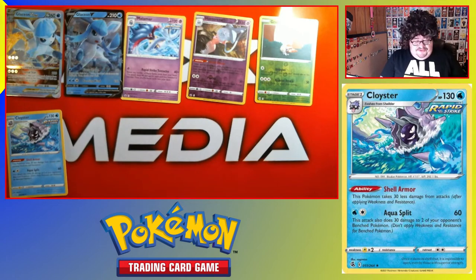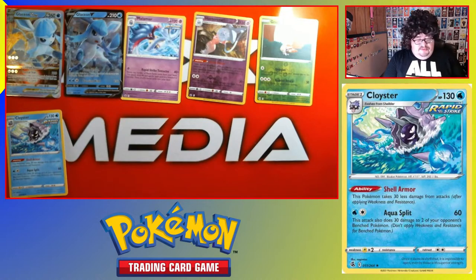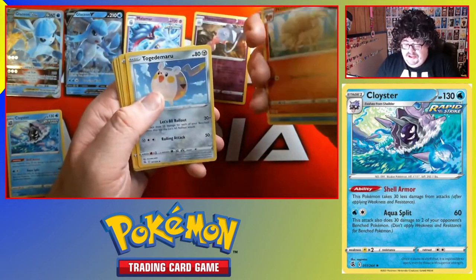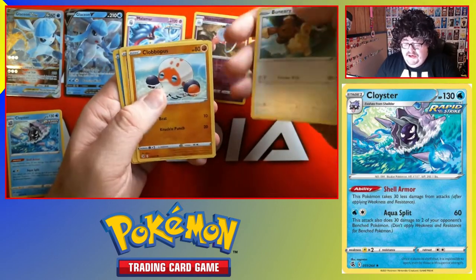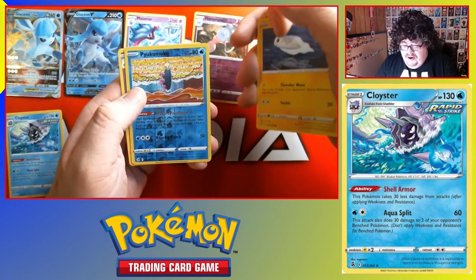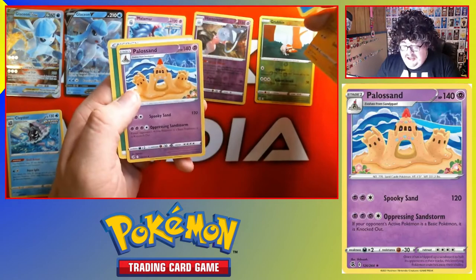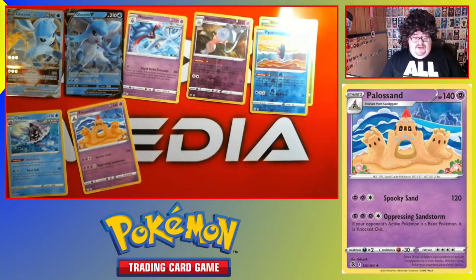Last pack of Fusion Strike. One, two, three — moving to the front so we can see: Frossmoth, Ninetales, Togedemaru, Toxel, Togedelaby, Clobbopus, Timburr, a reverse Future Mew Two — which might be a rare, it's not — and a Palossand for the rare. So far these have all been pretty bad.